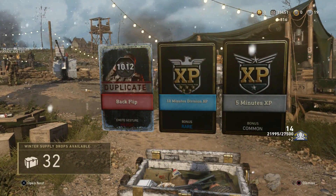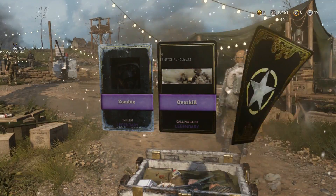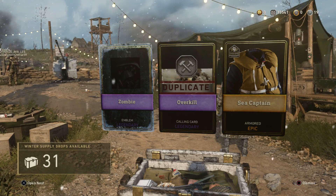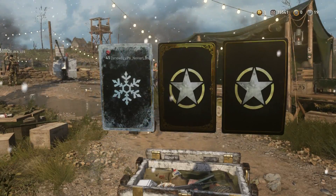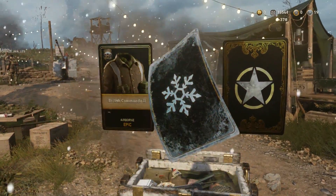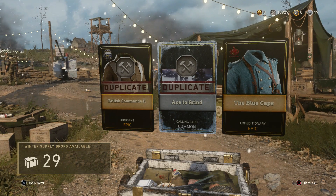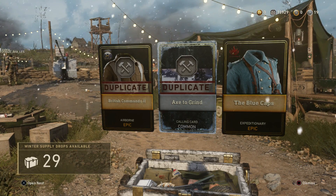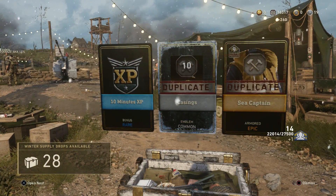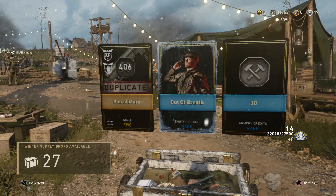Heroic and it's the backflip, which I already have - 1,000 armory credits though. I've already got the backflip, but nice try. Sea Captain Armored - looks like he's got a little life vest on. Zombie Legendary - that might be part of the collections. Iron and Blood, Splatter, five minutes of XP. A couple more epics here. The blue caps - I don't have that one yet, though I don't use Expeditionary Division too often. I love how it keeps giving me the epic, then the common, and the common is always the winter supply drop - like there's another epic and I get the common winter. Sea Captain again - I don't think I need two. There's another epic: Son of Mars, which I've already got.